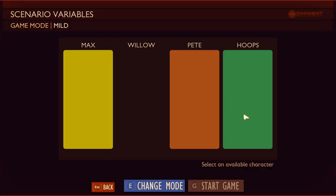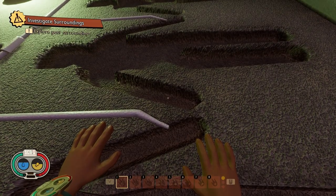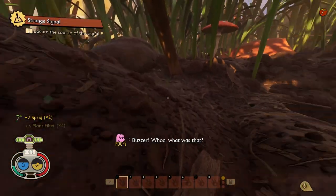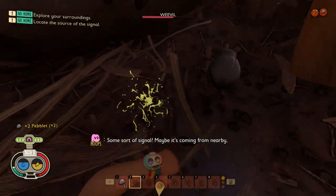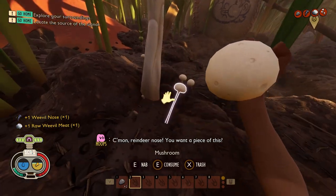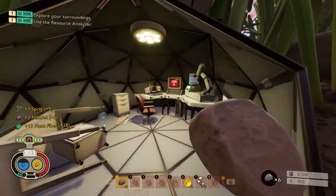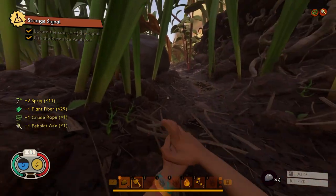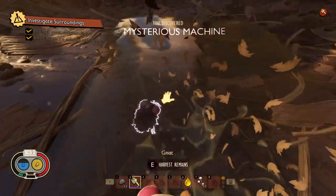I selected mild mode and Hoops as my character. Now on a timer, I instantly and efficiently grabbed resources that would help me throughout the run. I then proceeded to whack a weevil since I needed the meat to get a shield. I also grabbed some food on the way, then made my way to the research station where I researched plant fibre, rocks, and sap, and then made a pebblet axe. Then I whacked a gnat for absolutely no reason.